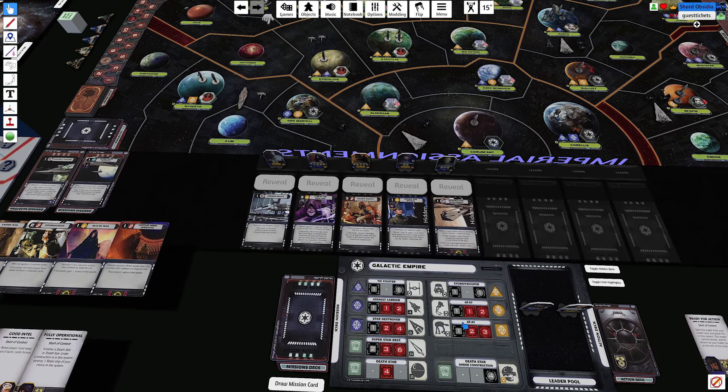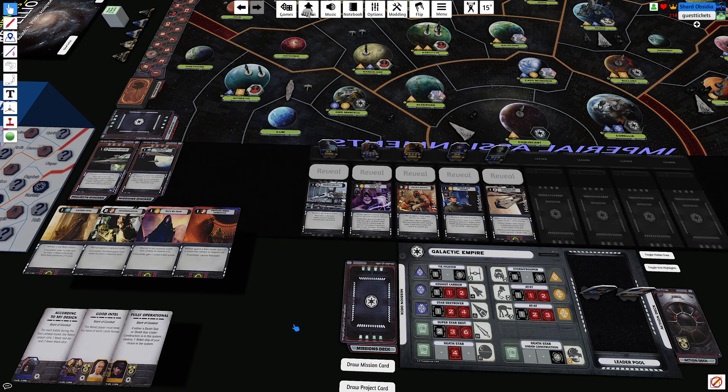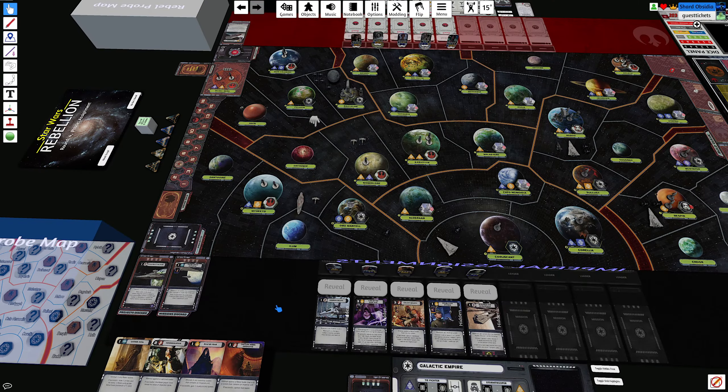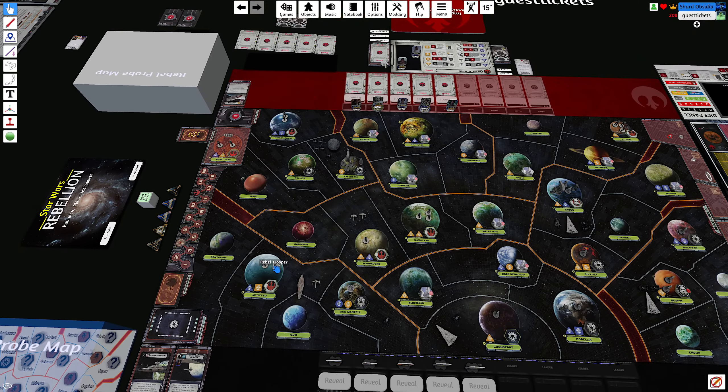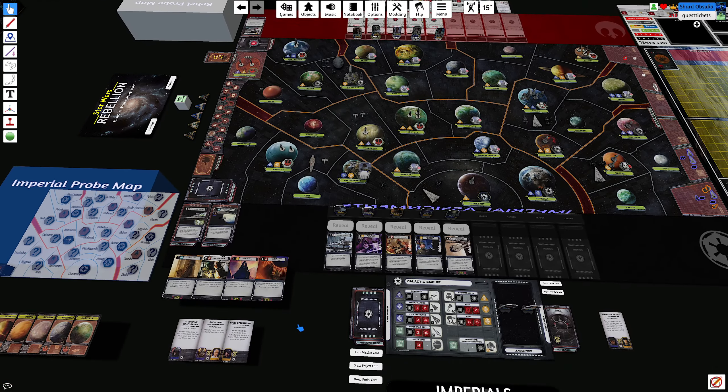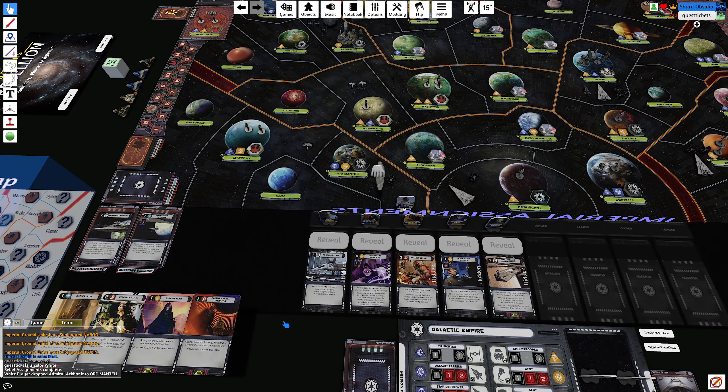We're not going for much in the way of blocks this turn because we're hoping that Jim succeeds his mission so we can get him. I think I'm done — you can reveal. He reveals Admiral Ackbar. That's a good thing — he's got enough firepower there to make problems for me.